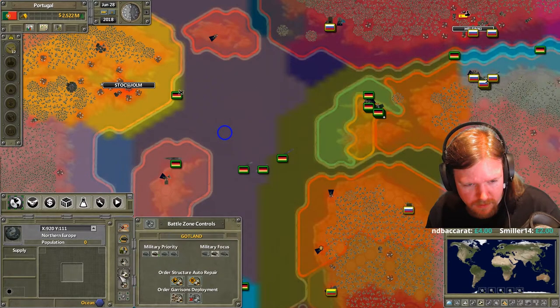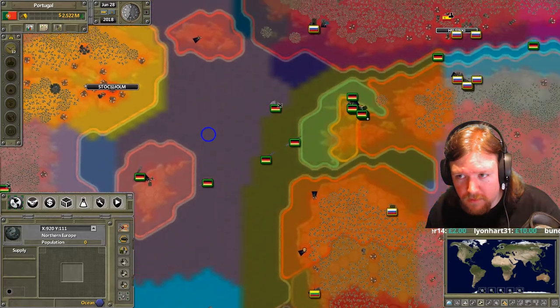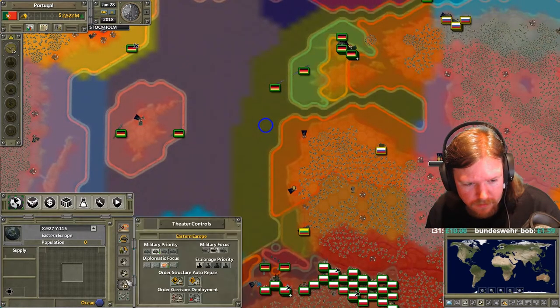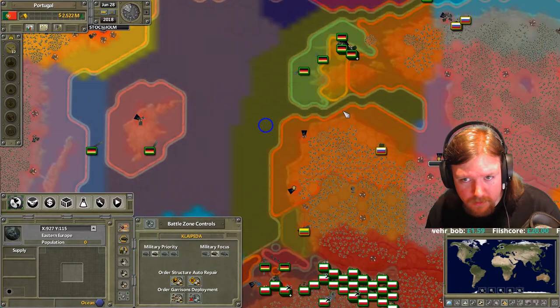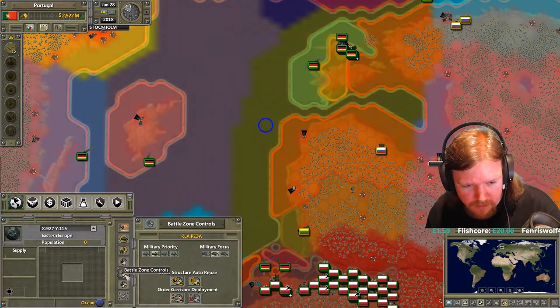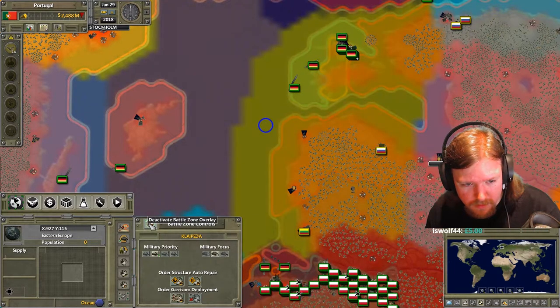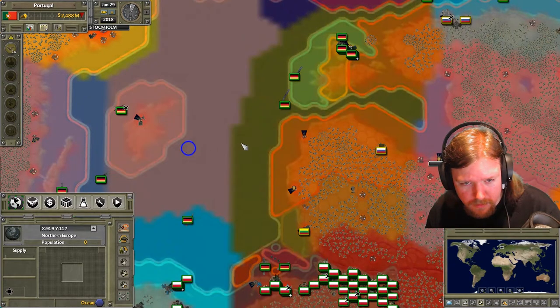Do you have to load missiles manually onto your planes? Missiles is a whole other thing - we can go over that. For your aircraft, what do you want them to do? What kind of targets do you want them to hit? I want them to shoot down Russian planes. Okay, so there's no air-to-air missiles that are separate. There's anti-ship and air-to-ground.